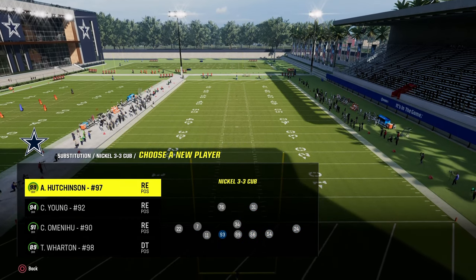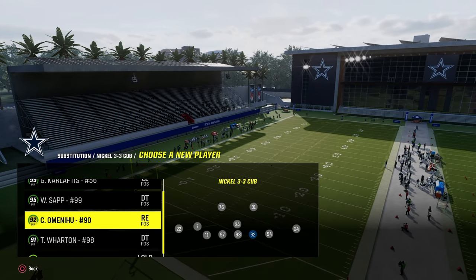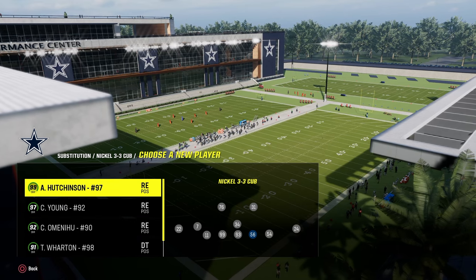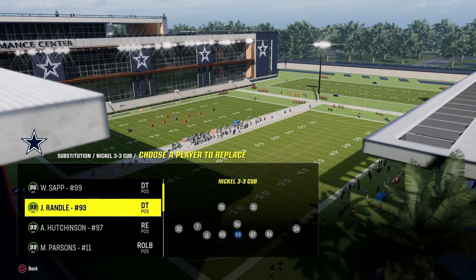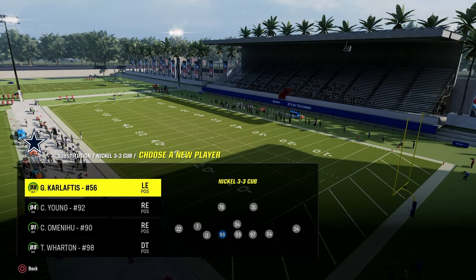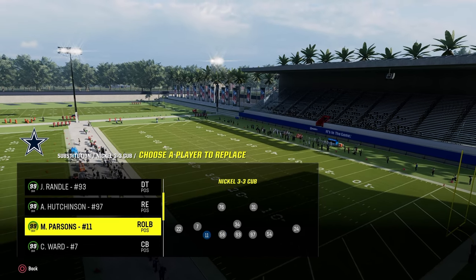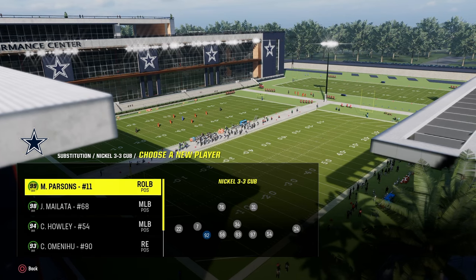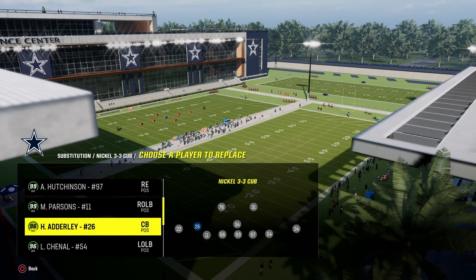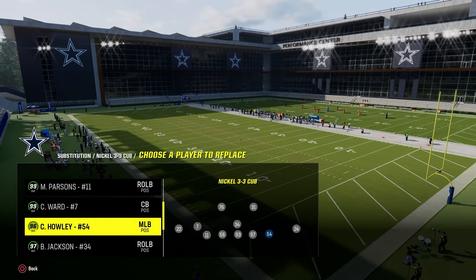We're going to sub players back to where we want them. Aiden Hutchinson will be on the right side. John Randall is going to be the nose tackle. Either Karloftis or Chase Young can be there as well. Micah Parsons is on the outside — remember he gets Unstoppable Force or Dual Threat. Traverius Ward is our slot corner. Chuck Howley is going to be the right-side linebacker — he's really important to how the defense works.